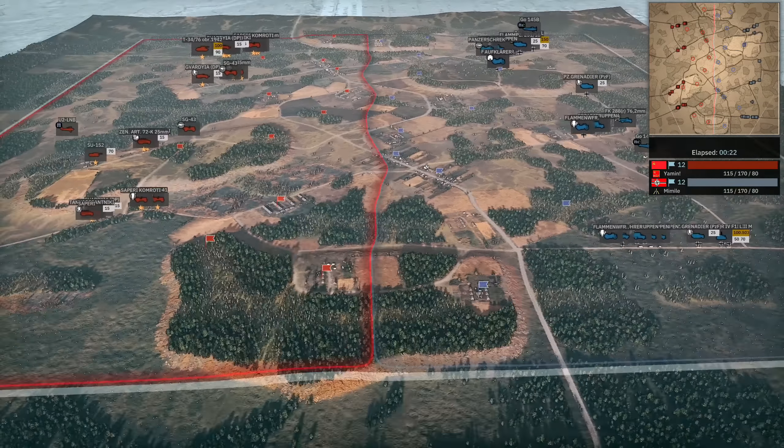His T-34-76 killing off the SdKfz 251s, Panzergren already pinned down. That Sturm Pioneer is in a dangerous spot with that Gavardia DP there — it's going to get killed off. Only the Schirm Pioneer. I'm not sure if Mimil has picked up on how dangerous his position up there is. Mimil making progress on the bottom side — his Flampanzer getting a lot of value, taking out and surrendering units, taking out the PTRS afterwards. Mimil has complete bottom side control. But Yamin is really making progress on the top side — he's probably going to surrender this Ersatzstruppen very quickly and might be able to pick up the Panzergren as well.